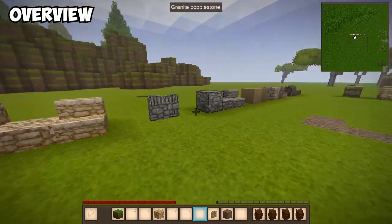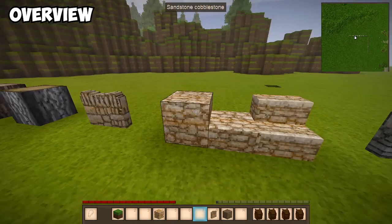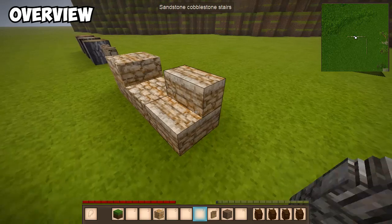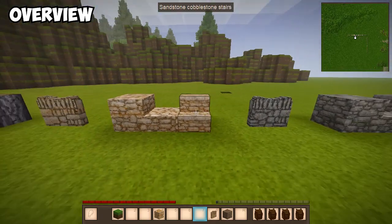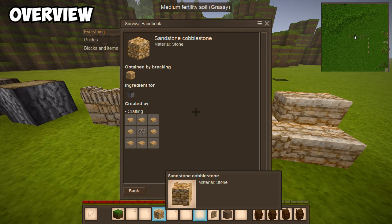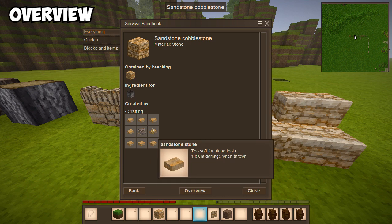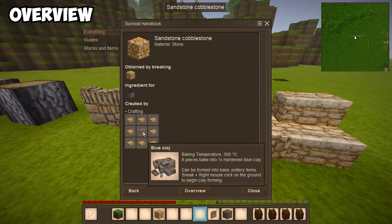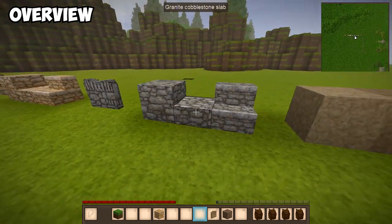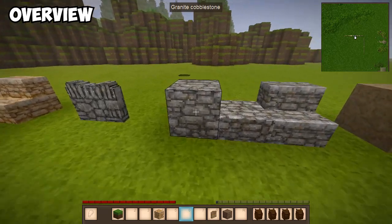I've also got the sandstone fencing, sandstone cobblestone block and slab, and then the stair variants — that's the same for any cobblestone. I'll show you quickly the recipe: you just take any stone and put eight of that around one piece of clay in the center and you'll get cobblestone. The groundite you'll often find in ruins as well, which you can mine with your bare hands.